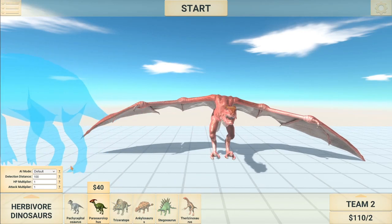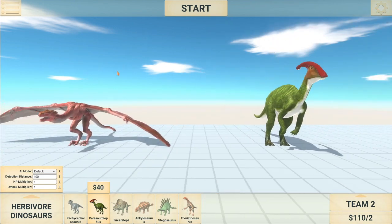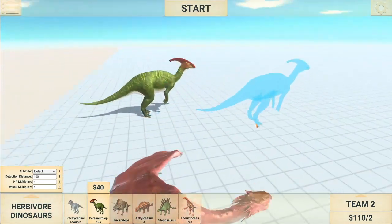In case you guys live under a rock, there has been a new update to Animal Vault Battle Simulator very recently, adding the new unit, the Wyvern, with a very unique attack style and a new flying mechanic. But what I've noticed is it's a very fast unit. And what other units are very fast? The Parasaurolophus. And I'm wondering, has it taken the Parasaurolophus' throne for fastest unit in Animal Vault Battle Simulator?